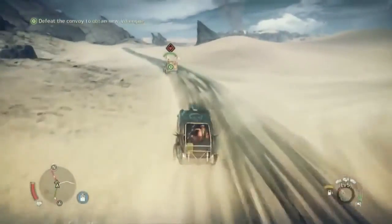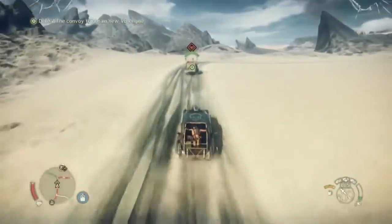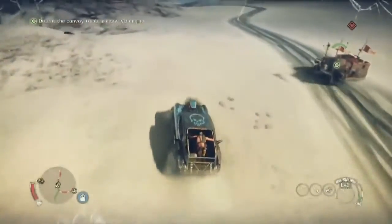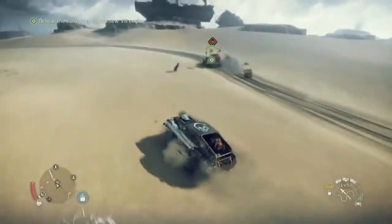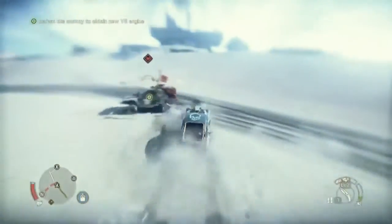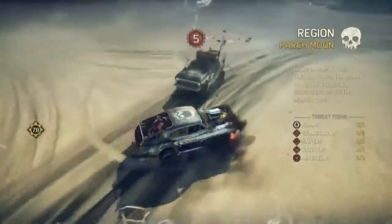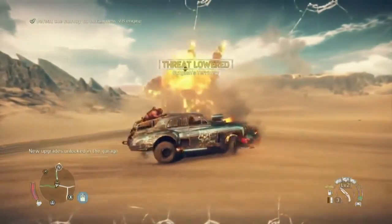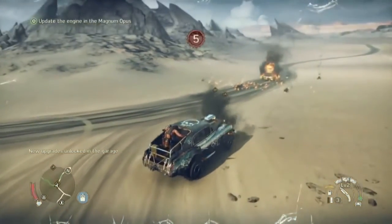There's a feature I really like: if you pull the driver out of a Scrotus vehicle without destroying it, you can jump into that car, approach a camp, and the camp won't get alerted because they don't know it's Max — vehicular stealth. In fact, they'll open the doors and welcome you with open arms, and then you unload that double barrel right in their face.